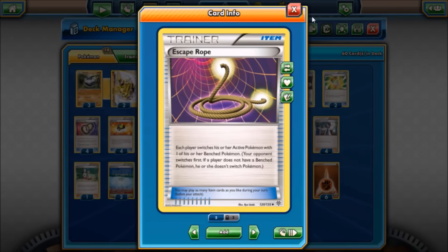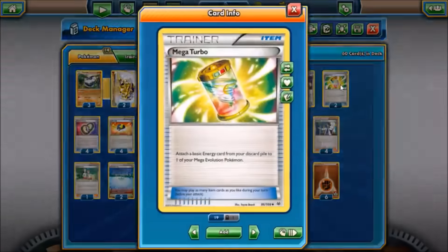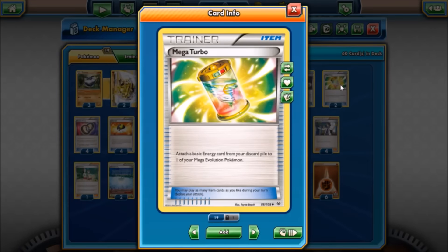In our item count: one Escape Rope as a switch method that can also mess your opponent up, forcing them to bring up something they don't want. Groudon has a big retreat cost so when you start with a regular one you want a couple outs to get it out of the active. Next we have two Mega Turbos — since we play a three-three mega evolution line as our main attacker, the combination of Carbink and Mega Turbo allows us to re-accelerate energy especially if we have to get a second Groudon going.